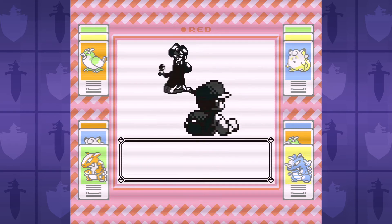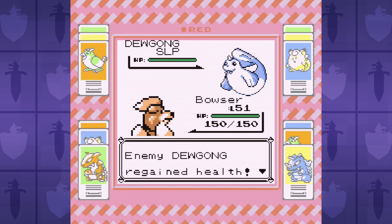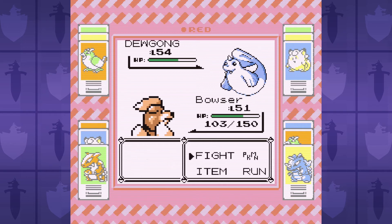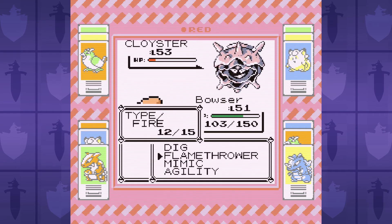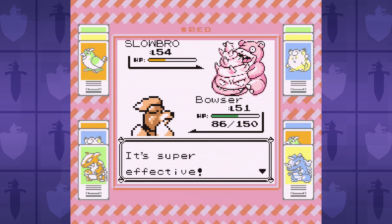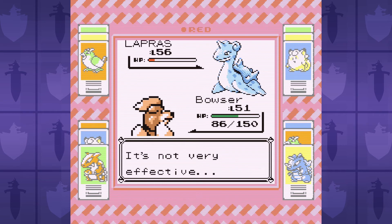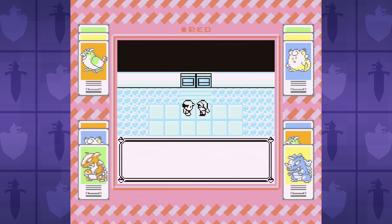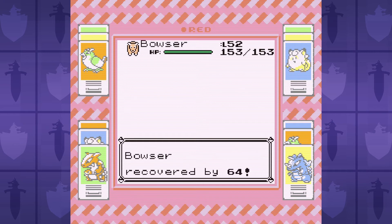Lorelai is up first and right away she's a problem. We have to damage her Dewgong to bait her to go for Rest. While Dewgong is asleep, we can go for Agility to badge boost our stats. We need to be able to two-hit KO the Cloyster while also surviving one round of Clamp. Then Slowbro comes out, and this is where we use Mimic to copy Amnesia. With Amnesia we can maximize our special stat, which we need to beat the Lapras. With the right special boost, we can do just enough damage to force Lorelai to use a Super Potion, then knock it out the next turn without taking any damage. This is a tough battle that often requires resetting, but you win about half the time.